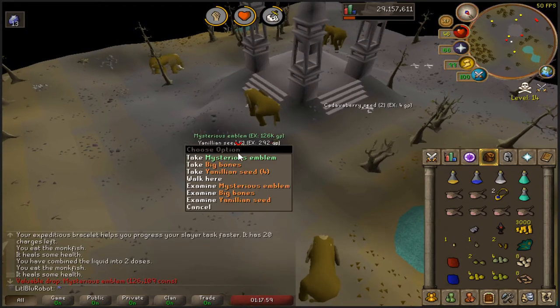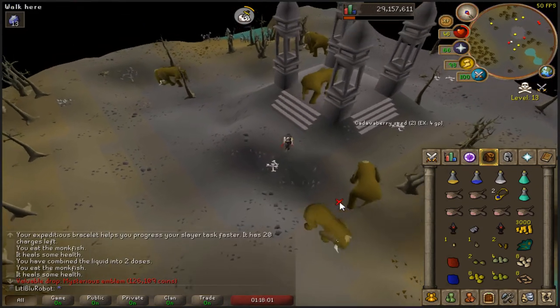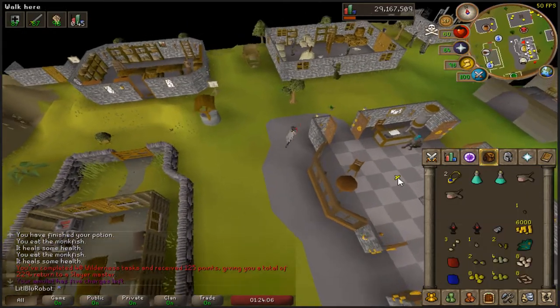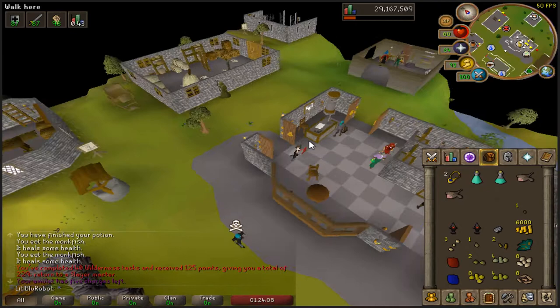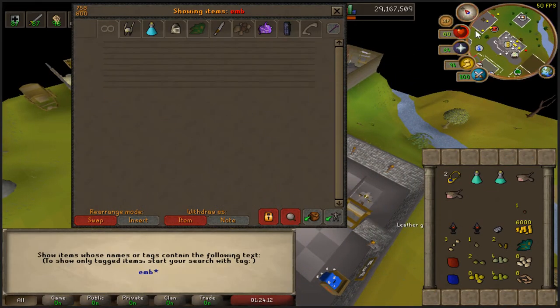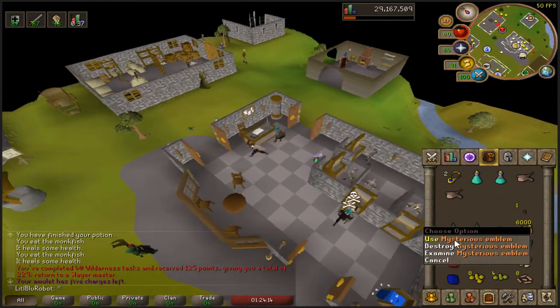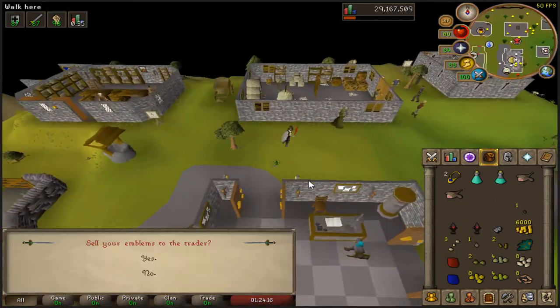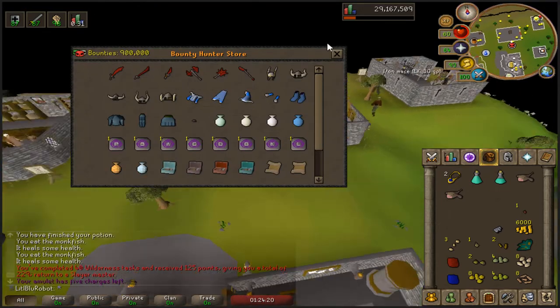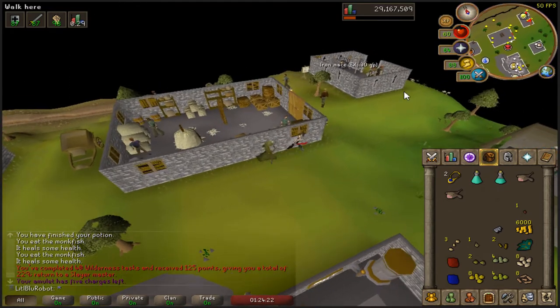I've forgotten - is this 6 more or 7 more? I think it's 6. 40 wilderness slayer tasks completed, that's quite a lot. I'm just going to make sure I haven't got any emblems in the bank. Right - take my emblems, trade them in. How many points do I actually have? 900k, so that's 300k to go - 6 more that I need to get.